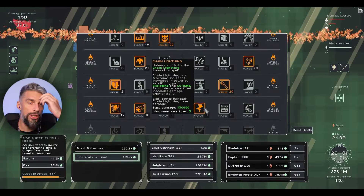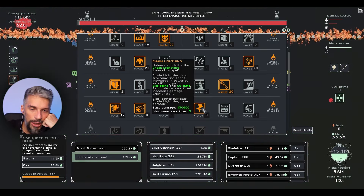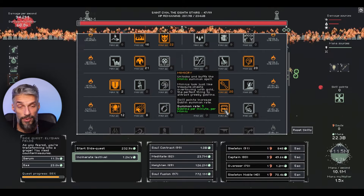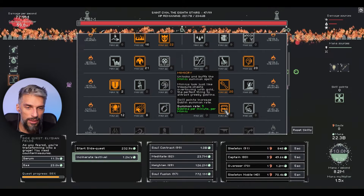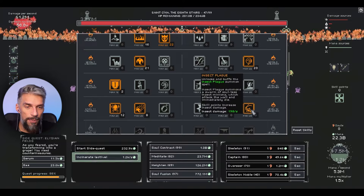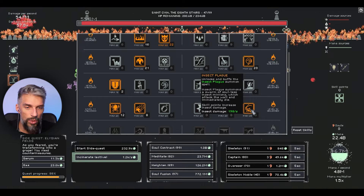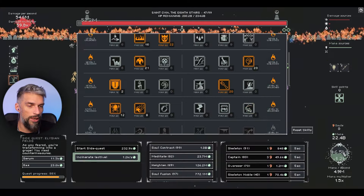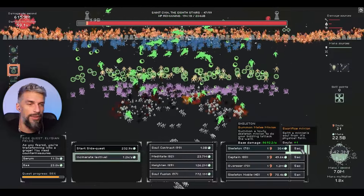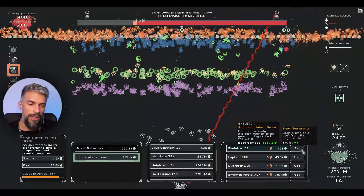We unlocked an additional tier of spells. Chain lightning will increase damage based on sacrificed cultists and skeletons - which works for us. There's also mimicry which summons goblins, but the goblin crown didn't work well before so skip that. Insect plague summons a swarm of soulless insect minions that attack the wall and immediately die. I want to get one point of that - it might automate our process of sacrificing skeletons. Also chain lightning could allow us to blow up skeletons for even higher damage.